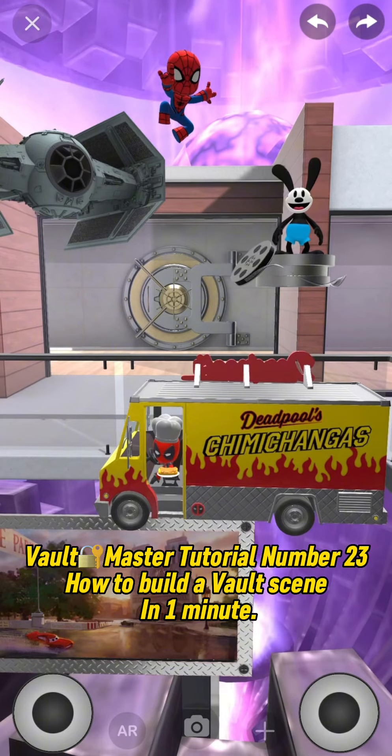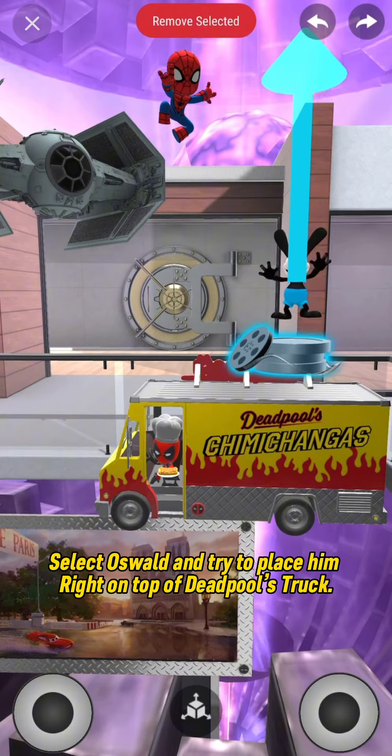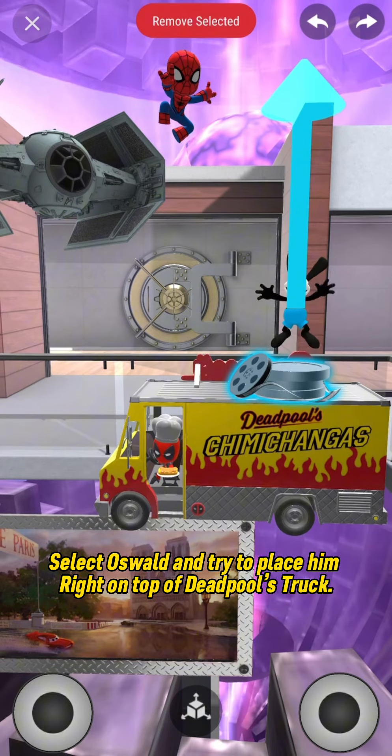Vault Master Tutorial Number 23: How to Build a Vault Scene in 1 minute. Select Oswald and try to place him right on top of Deadpool's truck.